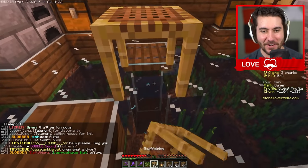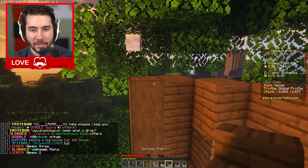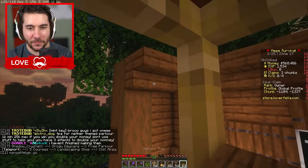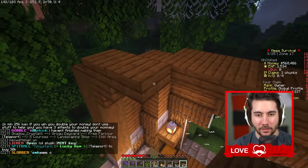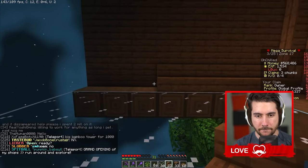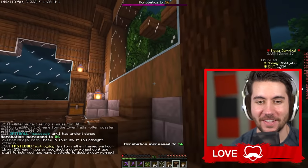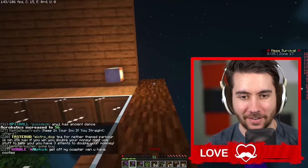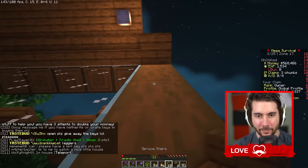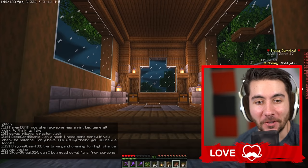I'm gonna try to give it a beautiful trim around the sides, just like this. Now let's get the roof in here and give it a beautiful design with a little bit of depth. I'm about to die from building this space — still alive, lovely. Now that is a pretty good looking main room right there.